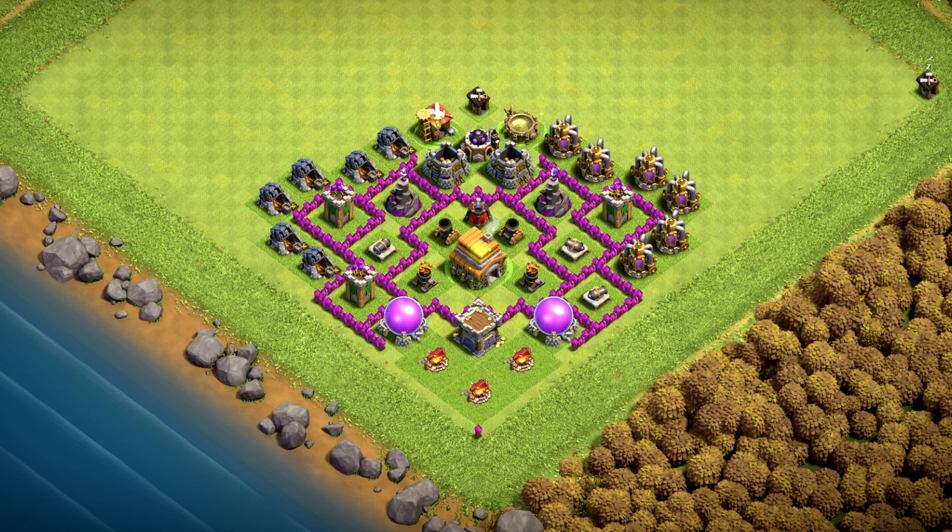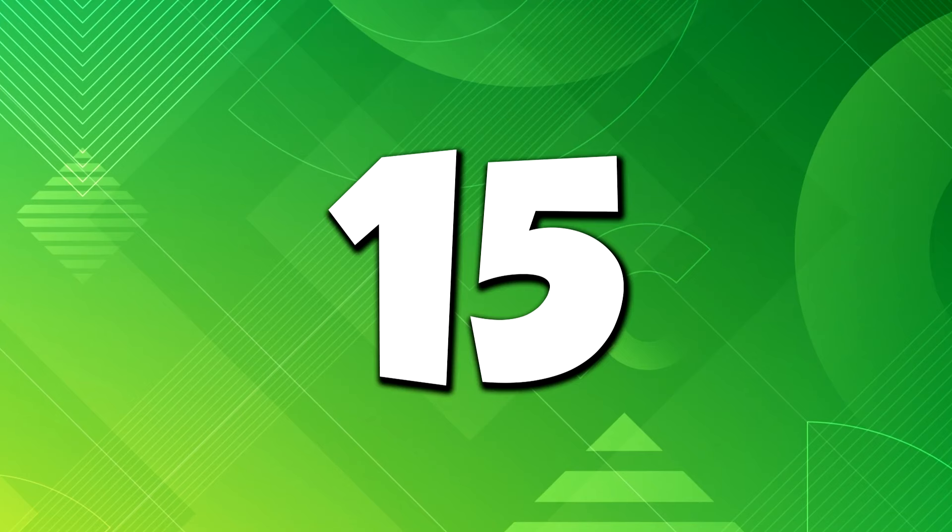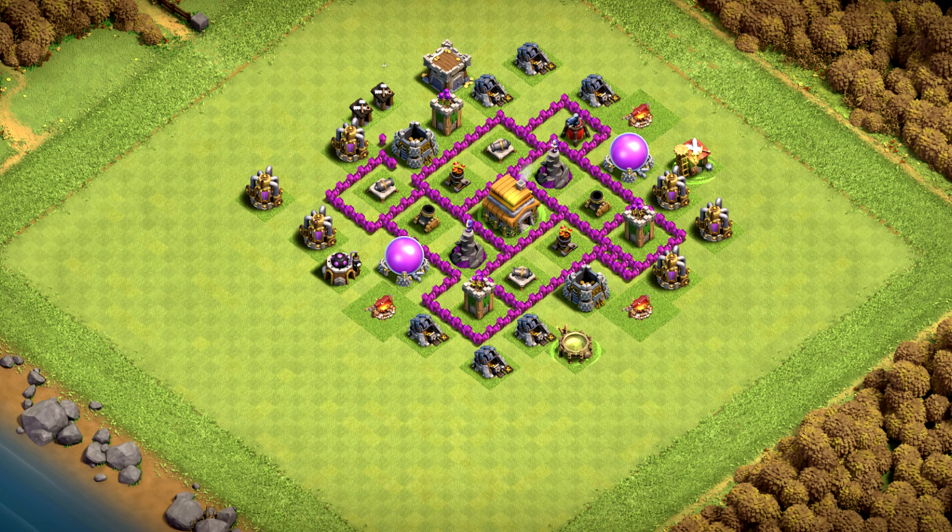Base number 16: the ultimate trophy pushing base, great for earning trophies. Base number 15: gold and elixir storages are outside so it's bad for farming — use it only for trophies and clan wars.